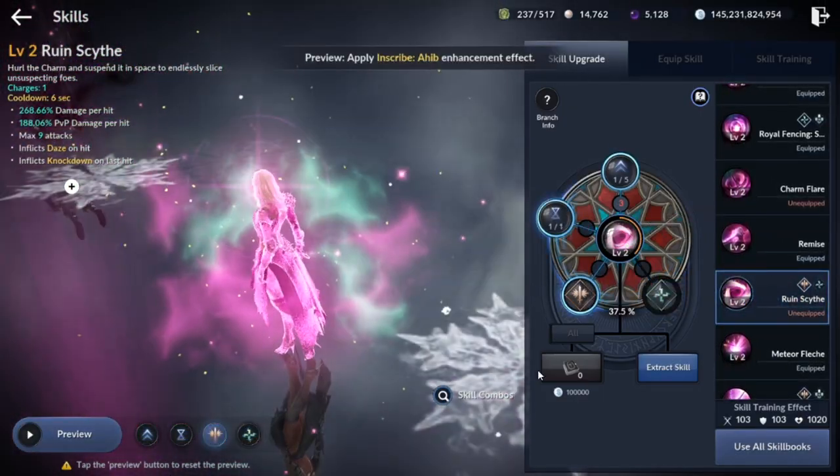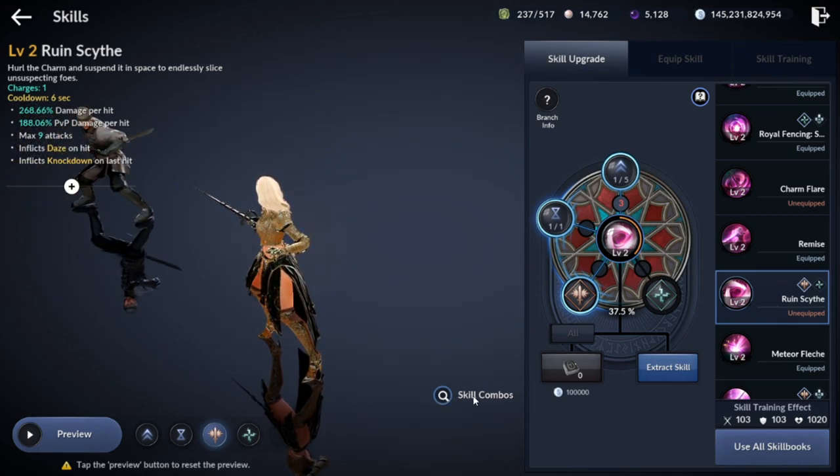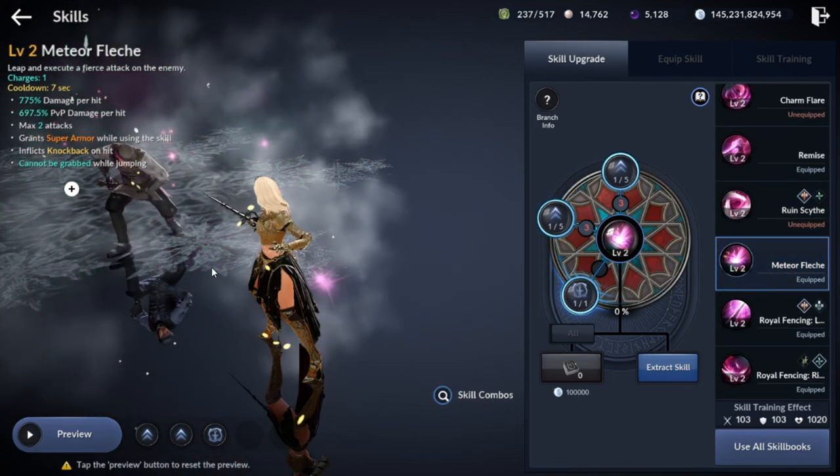Next skill: Ruined Sight. Mostly will be used for PvE, but also can be used in combo for arena. Has great damage and branches. Has daze on hit and knockdown on last hit, but has no super armor so not useful for field PvP.